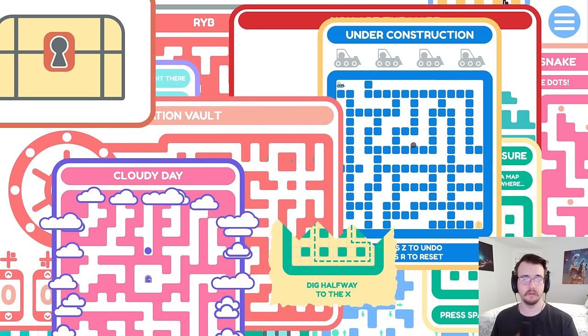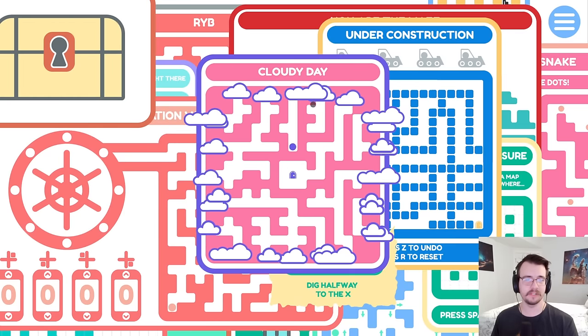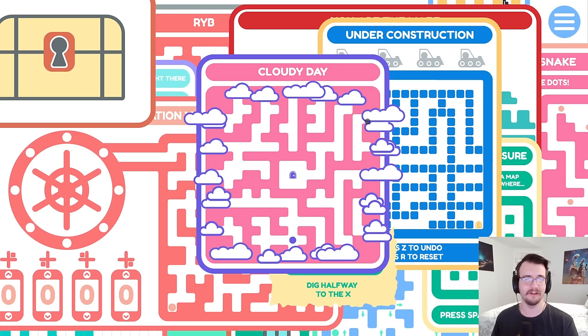Where does it go? Where does the maze go when it dies? To a cloudy day. Do I press space to do something? Do clouds teleport me? They actually do. So I'm gonna work at this one backwards, going from the door. This non-distinct cloud looks like a lot of different clouds. I think I just need to try with a little bit of testing.